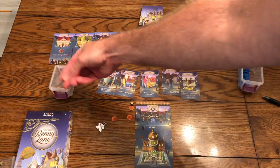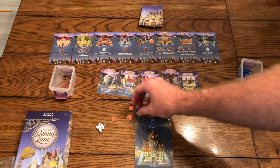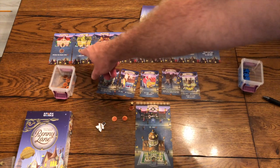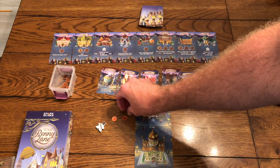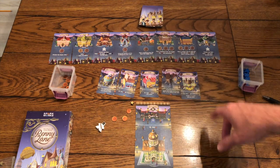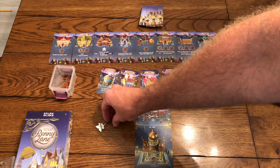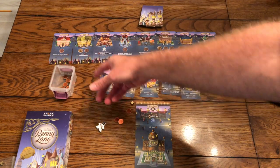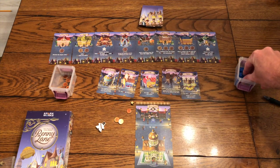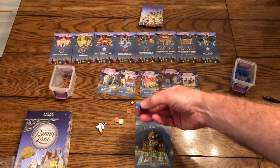Whoever has the most points wins the game. You'll take your workers and do different actions. The Town Hall is where you put a coin to become the mayor, take the mayor token, and gain a coin — so it's essentially a free action, but you have to have one to do it. The Bank: some actions have little swirly locations — if you're the first one there you gain an extra benefit. Normally the bank gives you two pennies, but if you go there first you spend a penny to gain three pennies.